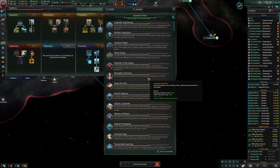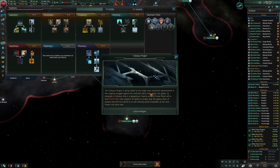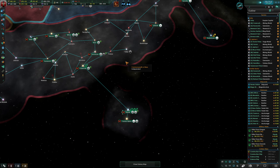Welcome back guys, we're in the year 2466. I just learned a tech that opened up another Ascension slot, so we'll take the Colossus Project. The Colossus Project is being hailed as the single most important advancement in the ongoing struggle against the wretched aliens that plague the galaxy. A Colossus ship is a gargantuan, heavily armored frame fitted with a lone planet killer class weapon. Its ability to wipe the galaxy clean of planets that will not submit to us will certainly prove invaluable. That sounds exactly like the kind of society we're playing here.